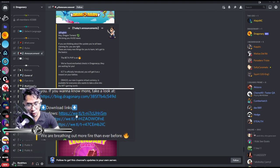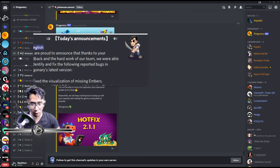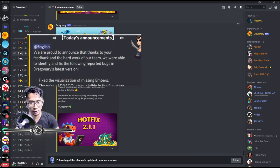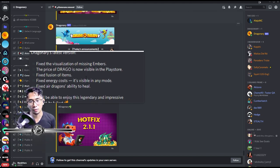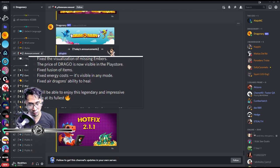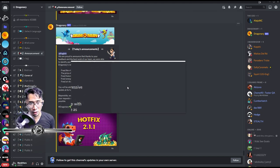There's also a new patch 1.1 — as of this recording, patch 2.1.1 hasn't been released yet. In the next video I'll show you how to download version 2.1.0. They're proud to announce that thanks to community feedback and the team's hard work, they identified and fixed several reported bugs: a visualization issue with missing embers, the price of Drago now visible in the Play Store, fixed fusion of items, fixed energy costs visible in any mode, and fixed air dragon's ability to heal.